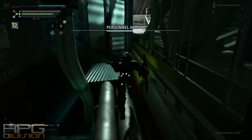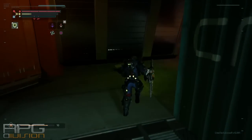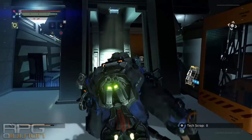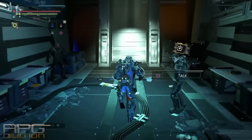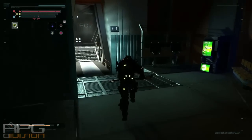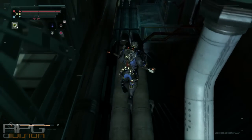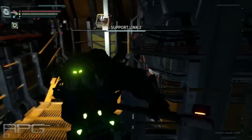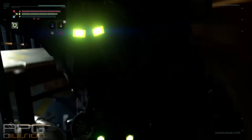You will get to the Personnel Arrival area once more. Ready for more? Well here we go. You are not even half done yet. Now that you've unlocked a couple of shortcuts, you can maybe try to farm some enemies because you can get a lot of scraps here.